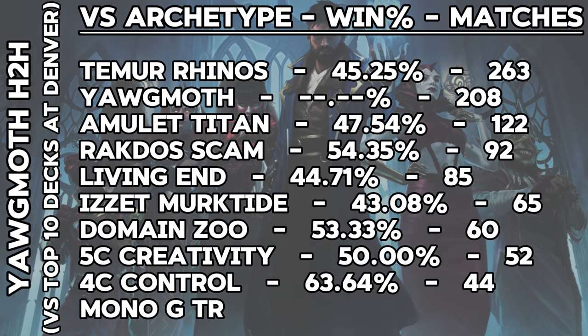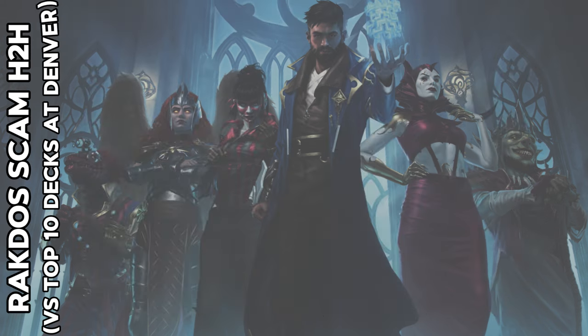Taking a look at Golgari Yawgmoth, it put up some unfavorable results against Temur Rhinos, Amulet Titan, Living End, and surprisingly Murktide in Denver. However, it did prey upon the other creature-based decks in Scam and Domain Zoo, while also doing well into the few four-color matchups it had this weekend. Yawgmoth continues to punish strategies that try to play to the board, while having plenty of options to fight the so-called unfair decks in the format.